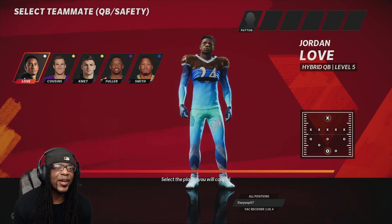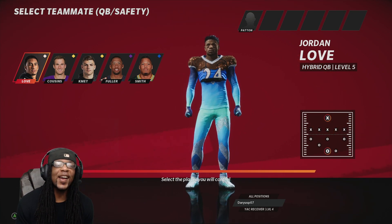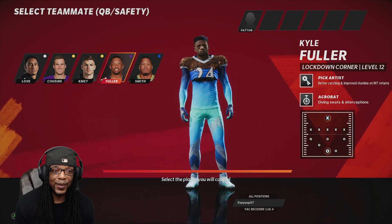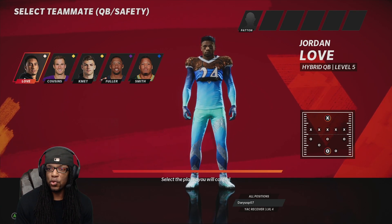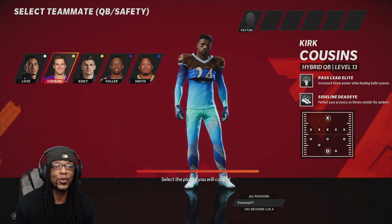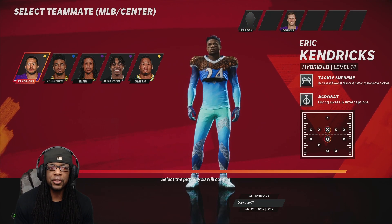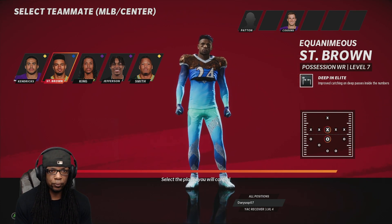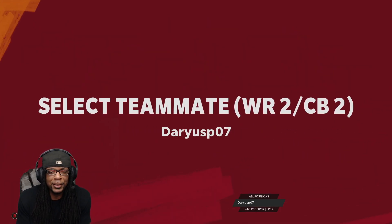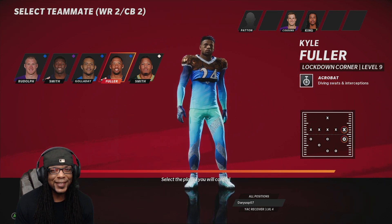Here we go. Starting off with the draft, they gave me Jordan Love, the hybrid quarterback. I mean, how do you pass up on Kyle Fuller? But we got to — ooh, Kirk Cousins, hybrid quarterback. We definitely going with the level 13 quarterback instead. X safety also, should be faster also. Middle linebacker center — why not put Kevin King on their center? Kyle Fuller, that's what we doing.